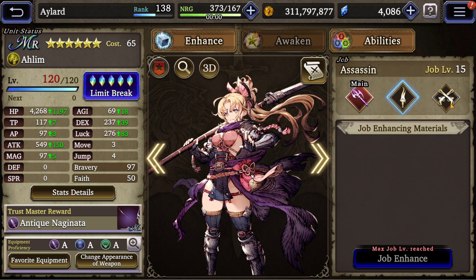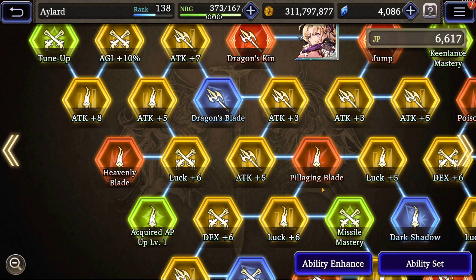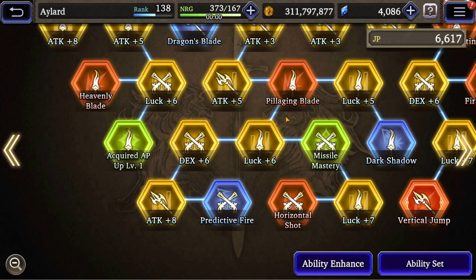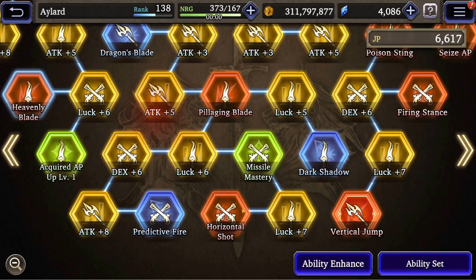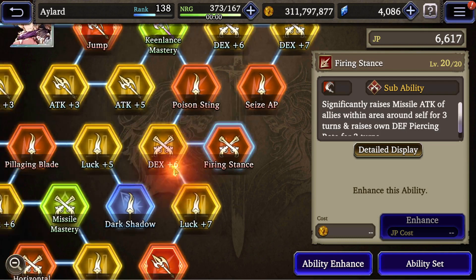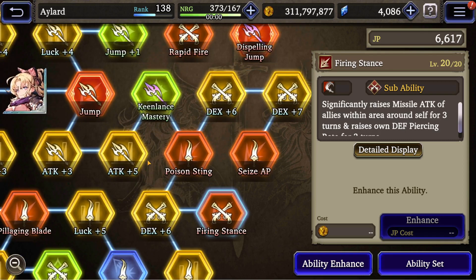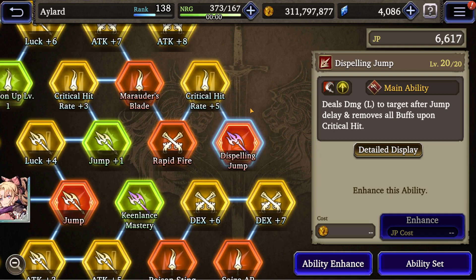She also has an assassin and a dual gunner sub job. These are interesting combos you can use. There are some nice combos here — Heavenly Blade, for instance, is very good. There is also the dual gunner sub job that has interesting options if you have a team of missile units or just want to do a different type of damage.